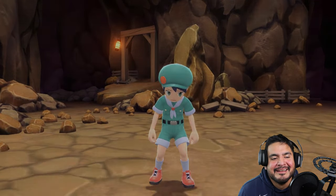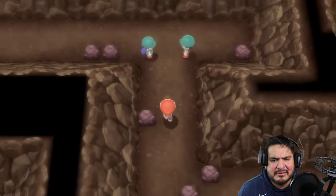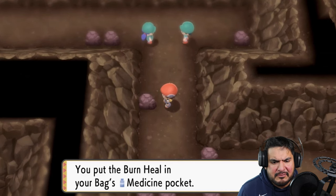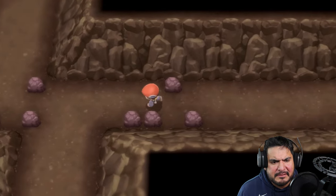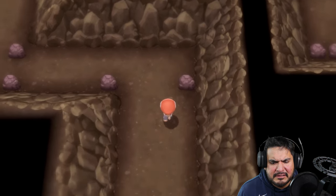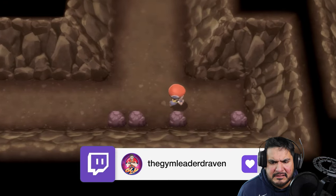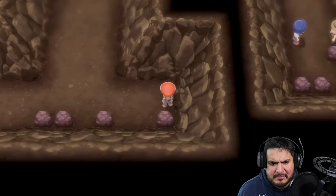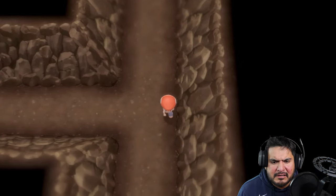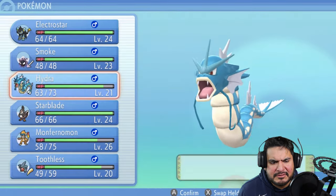Let's check all the boulders for hidden items. We can't go through that section, but we will find ourselves a Burn Heal - that's a good consolation prize. Let's go right here and break this boulder. This is going to lead us to quite a few more boulders around here. There's still more trainers. Let's switch to the Dream Team - Electro Star and Starblade for Double Intimidate.